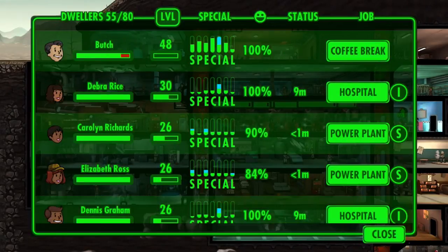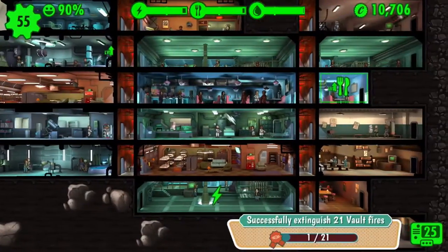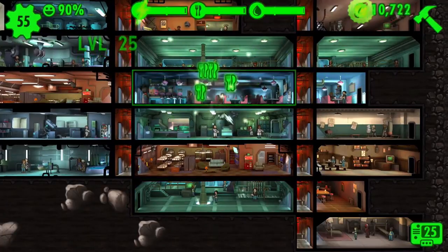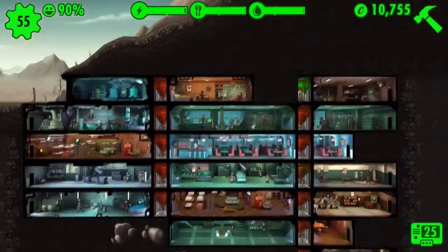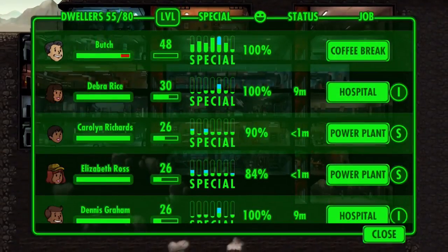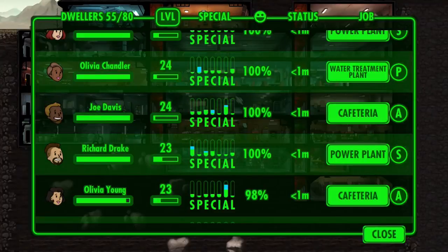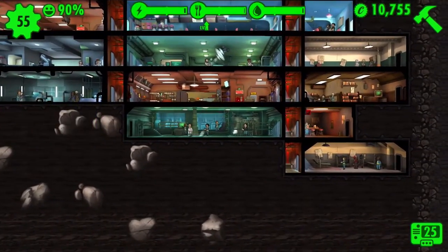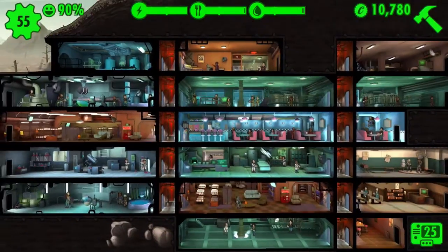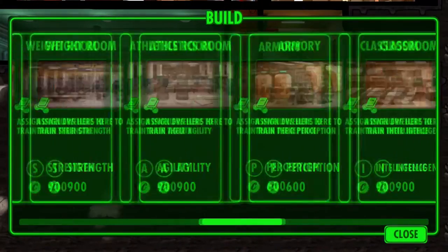Let's check on Butch and Elder and see if they're healthy enough to go back out. Butch still has a little bit of radiation. My game is going really slow — I think I mentioned this in the episode I failed to record, but since hitting around 45 dwellers everything has gotten a little bit laggier, especially when I open up the roster of people. I have to wait a couple seconds before I start scrolling, and it's very choppy and not smooth at all. This game doesn't seem like it would be super intensive, but I guess it kind of is.